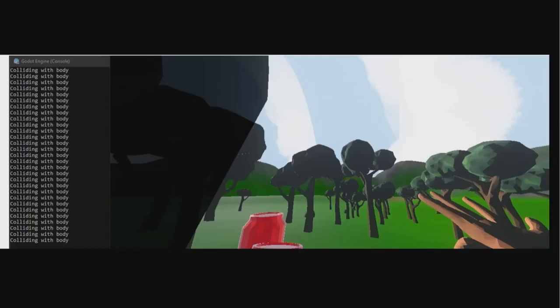I also started implementing rigid body detection. You can't really see it here, but there is like a can and a huge bottle. This is the console of the game engine — when you click the button E in front of an object, it recognizes that and just writes it in the terminal.